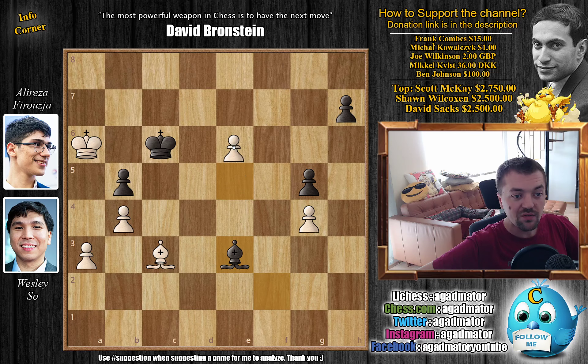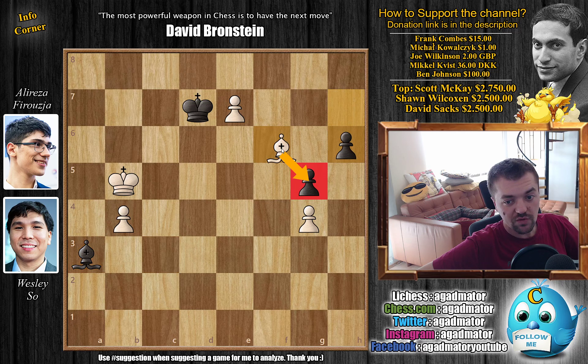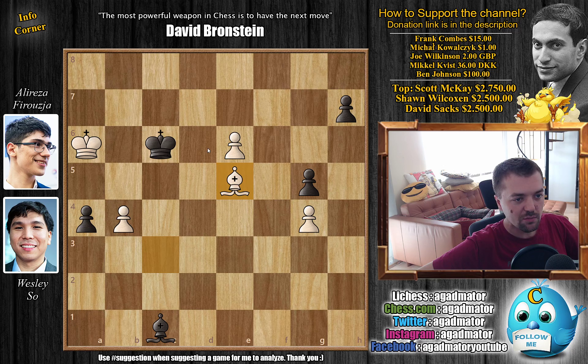Bishop to E3 by Alireza. We have E6 by Wesley. Now Bishop to C1, going after the A3 pawn. You could push E7: E7, King D7, King captures on B5, and after Bishop captures on A3, just Bishop to F6 defending everything. H6 defending G5, and now King A4 — you push the Bishop back and start pushing this pawn, and again it will be completely winning for White. But instead of E7, Wesley goes for A4 — it's really remarkable how precise Wesley is. B captures on A4, and now Bishop to E5 — an insane move, because it takes away all the squares from the Black King: this square, this square, the pawn takes this square, the King takes this square. You cannot approach anywhere to help stop the pawn.